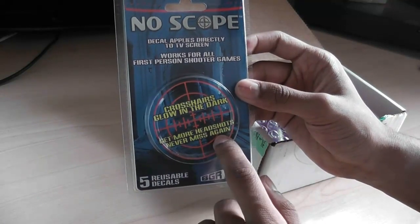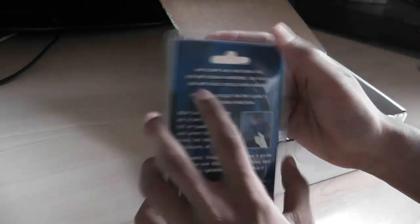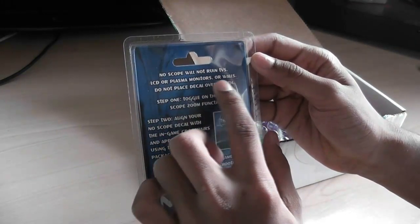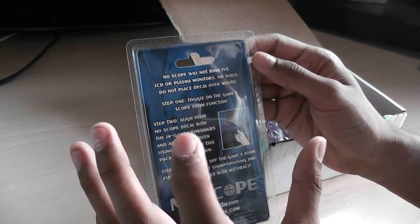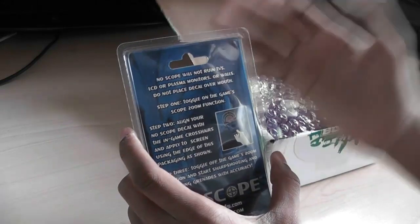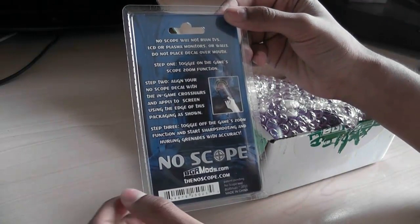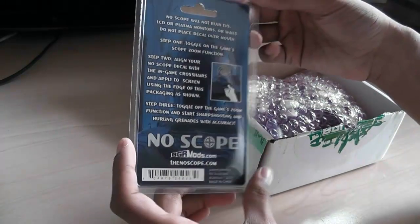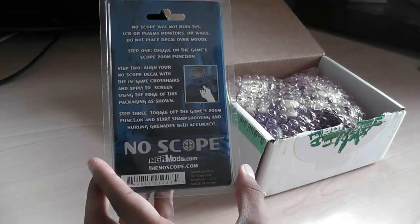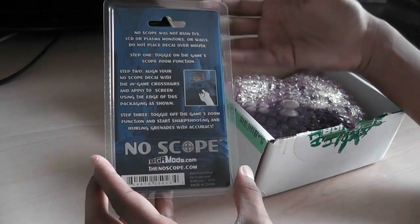It makes it easier to get more headshots and never miss again — easier to shoot from the hip fire. On the back it says the no-scope will not ruin TVs, LCD or plasma. Do not place the decal in your mouth — you don't want to get it dirty, otherwise it won't stick anymore. They actually give you five reusable decals in here, so you can use them as many times as you want as long as they don't get dirty. If they get dirty, the residue stops working.